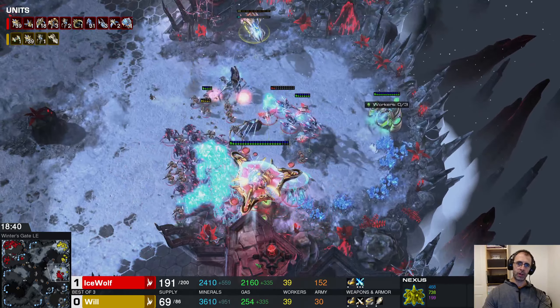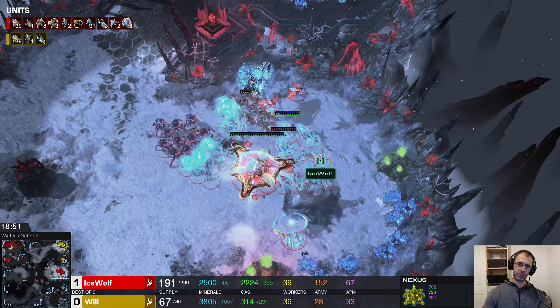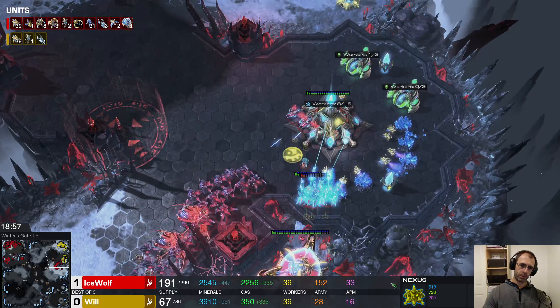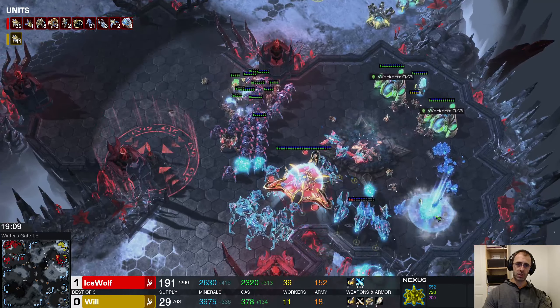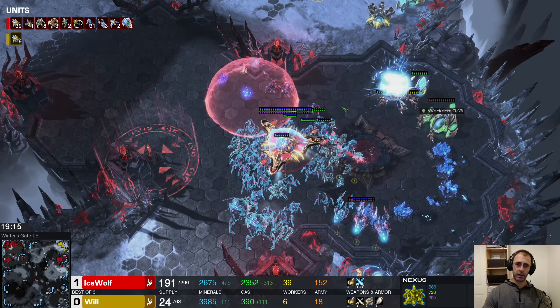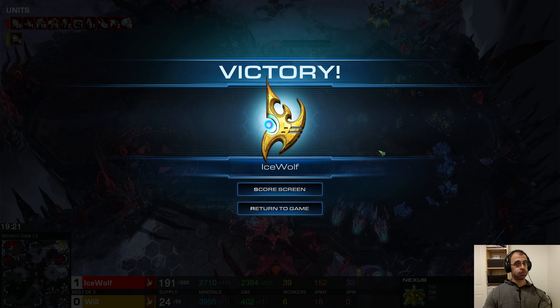Aside from a written invitation to come and ruin his base, I don't know what you could possibly be waiting for. Anyway, here comes the final engagement. Nothing is stopping this army — Ice Wolf is maxed out, there's nothing on the other side. The Phoenix are just flying around mocking the opponent; Phoenix can't shoot buildings, so they're just along for the ride, hovering over stuff watching.